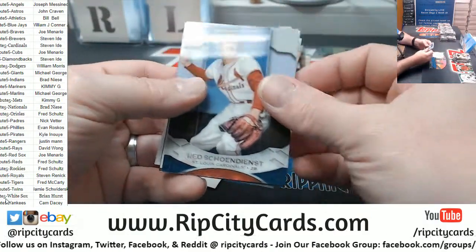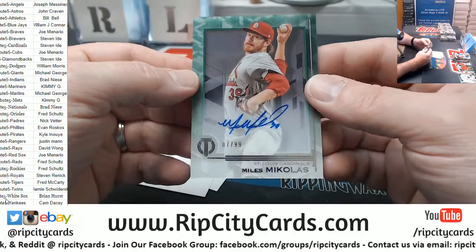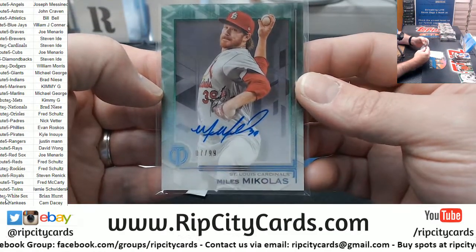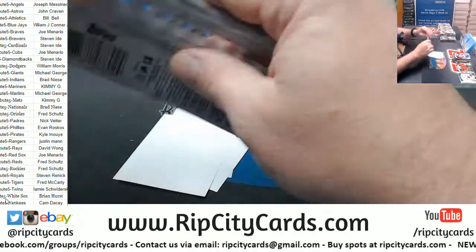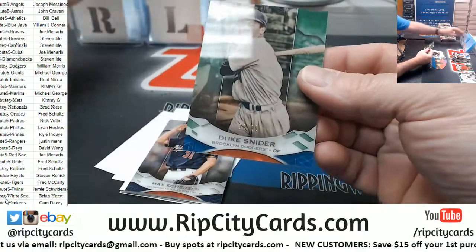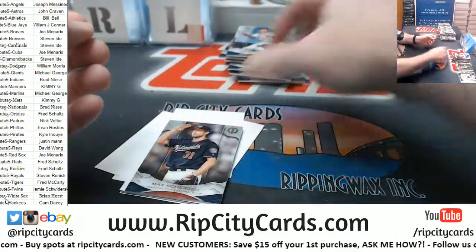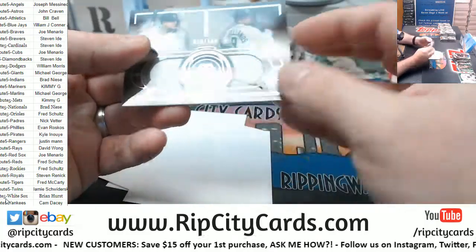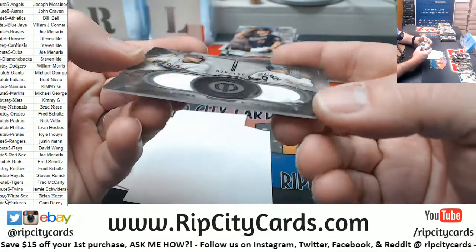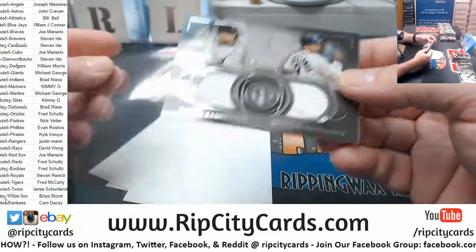Got a Whitey Ford Yankees, got a Show and Dice Cardinals, and a McColas to 99 autograph for the Cardinals. I can't recall anybody talking crap against Johnny Bench. Duke Schneider Dodgers, green to 99, Scherzer Nationals, and a Cabrera and Castellanos — that one is like falling out of the thing for the Tigers.